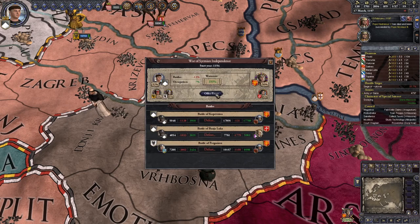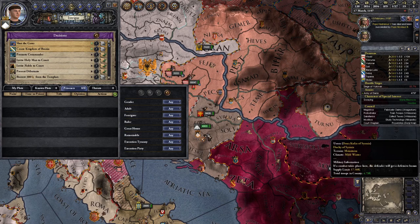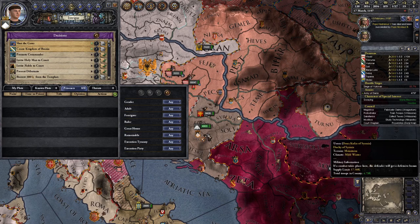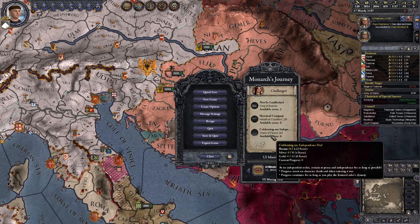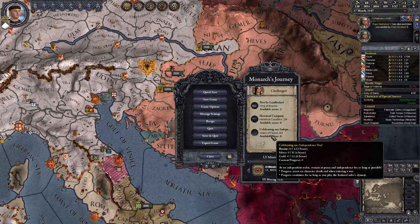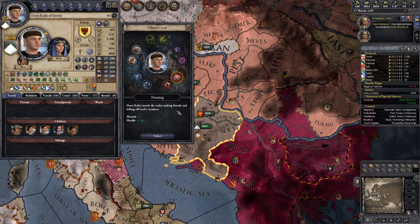We are finally an independent nation! We are missing our 300 gold but we have everything else we need to form the Kingdom of Bosnia. We also need to have some heretical company, and we need to be independent for 12 years without dying or entering a war. We are 44 years old, so we might be able to accomplish that with the current character. Let's grab the hunting focus to maximize our chances of staying alive and pray that we don't get attacked.